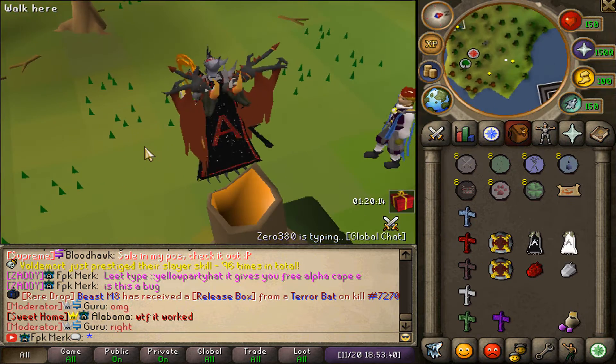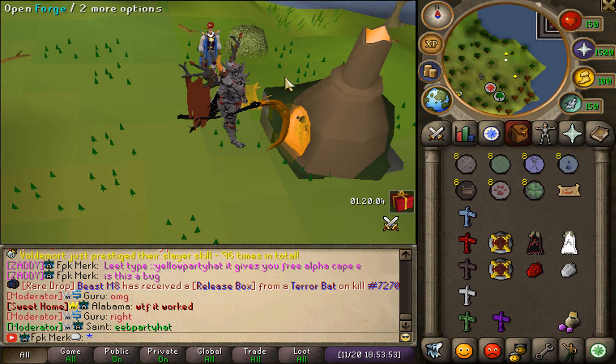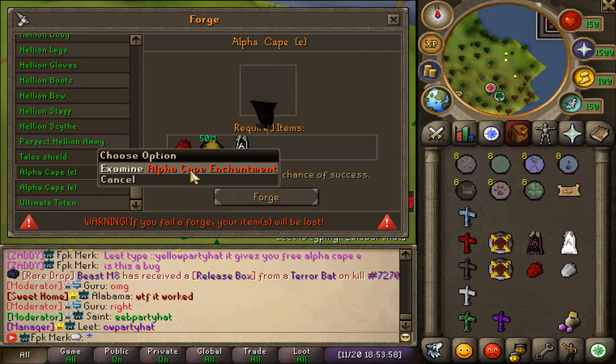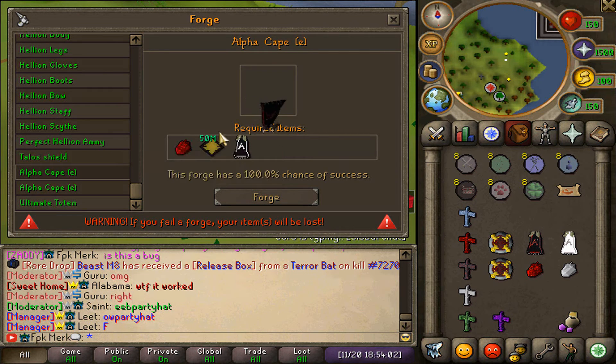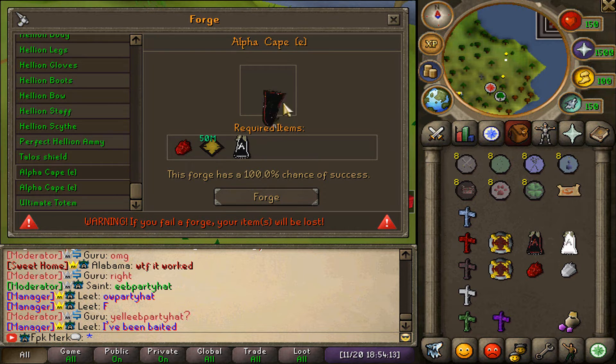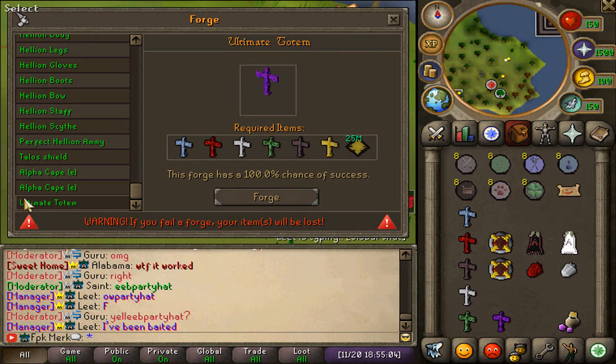They also added the new alpha gape E — it's so shiny and looks amazing. You can get it right here on the forge machine. You will need the alpha gape enchantment, 50 million one-build Genesis gems, and a normal alpha gape. The success rate is 100% for this upgrade. There are actually two different alpha gape forges — one for the white cape and one for the red cape.